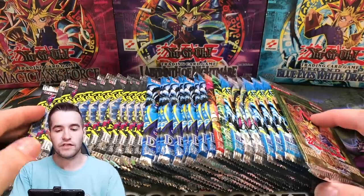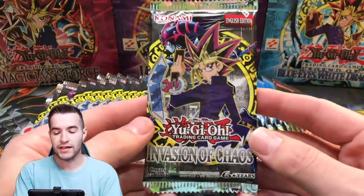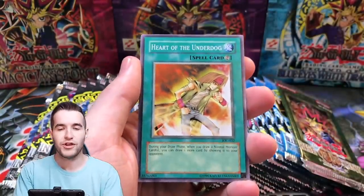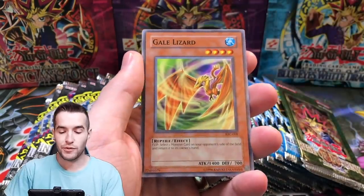All right, let's start this thing off. Last time we did a part one of this video. There was no Rise of Destiny last time, but we had a ton of Invasion of Chaos in these other ones, and we pulled a crazy amount of foils from the Invasion of Chaos. So if we do that again, these are just absolutely loaded. I'm figuring there is going to be absolutely nothing in the IOC, but I could be wrong.